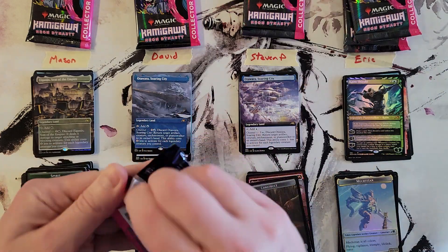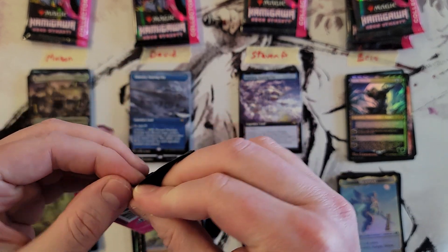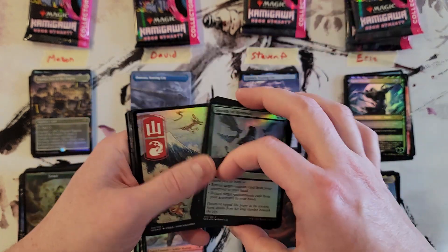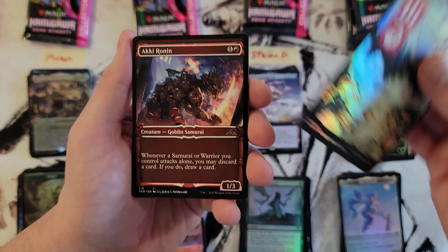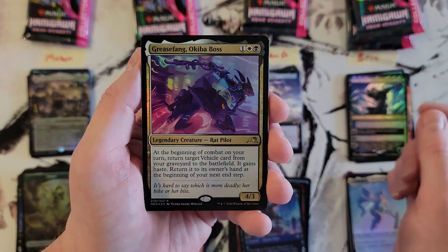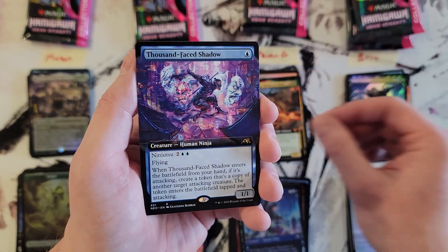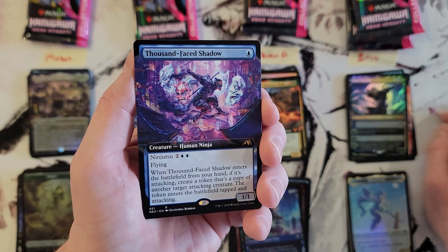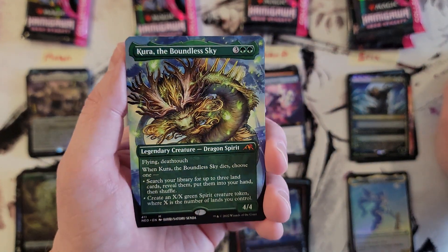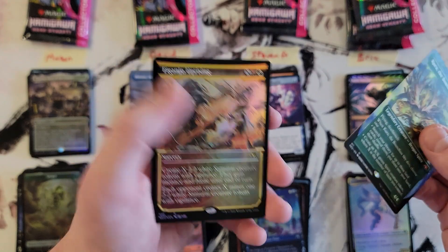Steven, you are up. Best mountain ever — I know I've said that a couple dozen times already. Grease Fang Akiba Boss, Shishiro. The Shattered Blade Extended Art Foil. Thousand Face Shadow Extended Art — I had not seen the Extended Art version of this card yet, that's a pretty sweet pull. Kura the Boundless Sky in the Borderless version — that is a sweet pull. And Ganjo Uprising Showcase Foil.